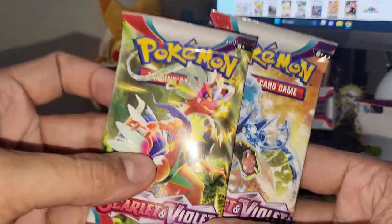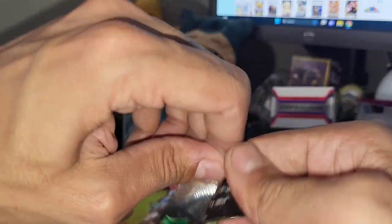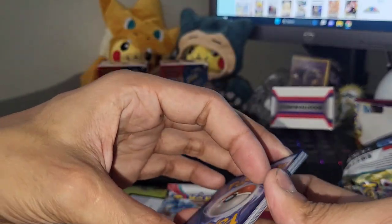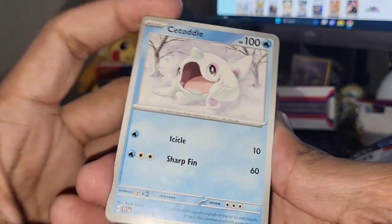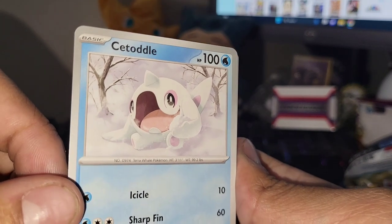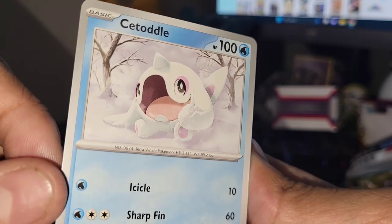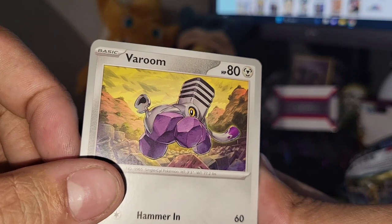Two packs left out of the first booster bundle! Let's get into this Koraidon pack and see if we can add to our hits. Only got the Clauncher and the Gardevoir so far but I'm still optimistic. Let's guess the energy right this time - electricity! Yo we actually did it! Oh my god what is this - Cetitan? Like a sea whale Pokemon. Interesting, it's kind of terrifying. Varoom.